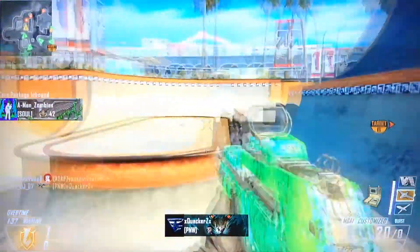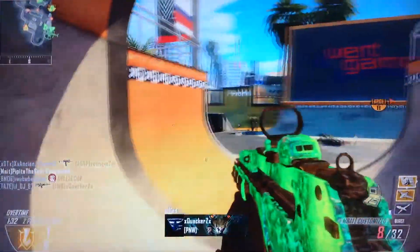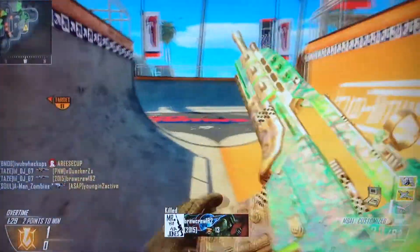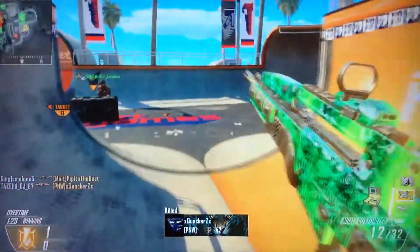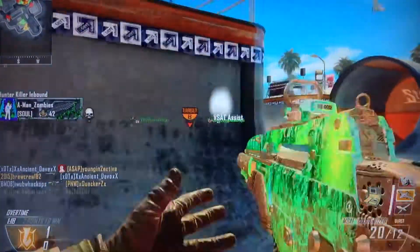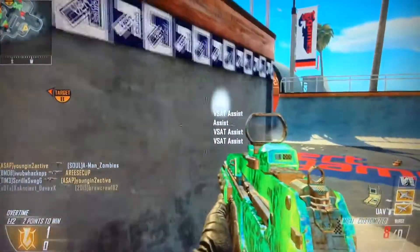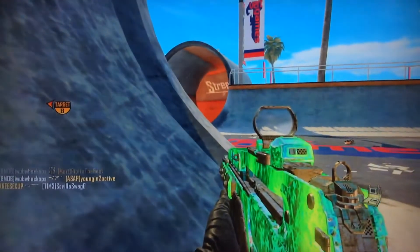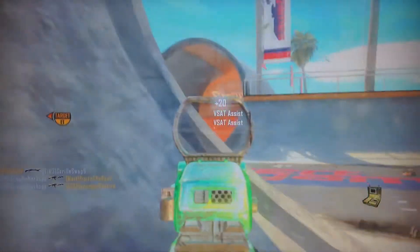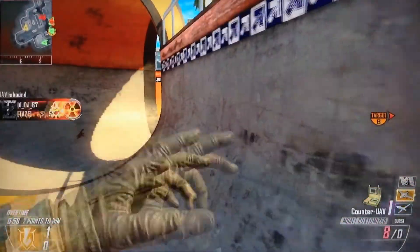Leave a like if you would, guys. I'm gonna give you the whole rundown of this gun class setup and hopefully get you on your way to getting a nuclear. As you can see, I'm using the M8A1, with UAV, Counter UAV, and Orbital VSAT. This gun is particularly very strong — the fire rate is pretty fast. You gotta have a trigger finger, or you can use select fire. It's a lot easier to use if you're good at aiming and strafing side to side.